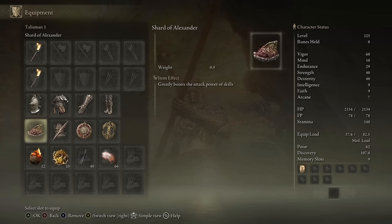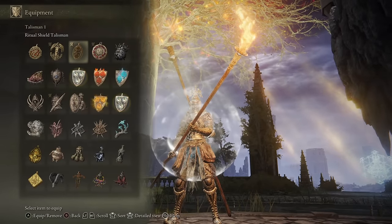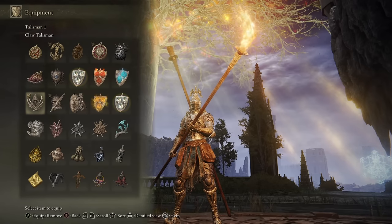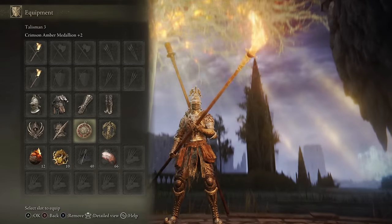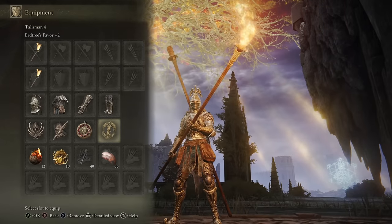We have the minimum endurance needed to wield both Torch Poles and the armor and talismans planned for today. As for the choice of talisman, my first is a Swap Around Talisman — I start off with the Defense Talisman, then might throw on the Shard of Alexander or the Claw Talisman depending on what I'm fighting. We also have the Spear Talisman to enhance counterattack damage, the Crimson Amber Medallion plus 2 for HP boost, and the Erdtree's Favor plus 2 for HP, stamina, and equip load boost.